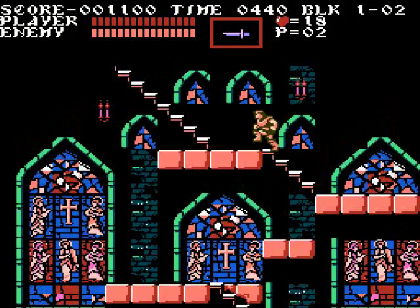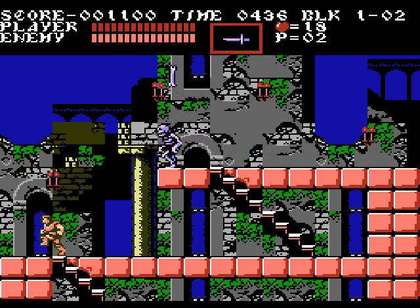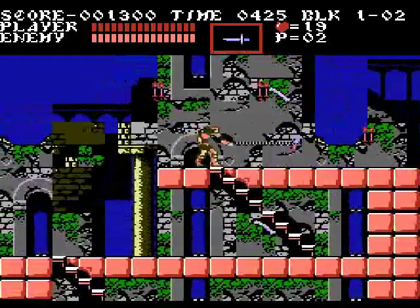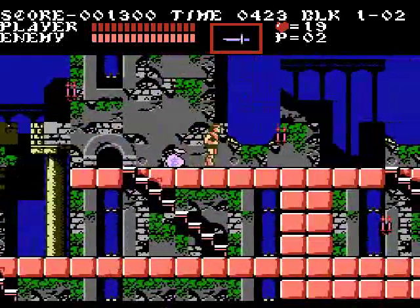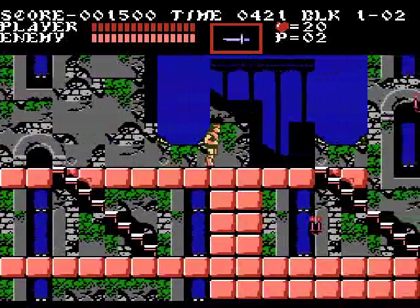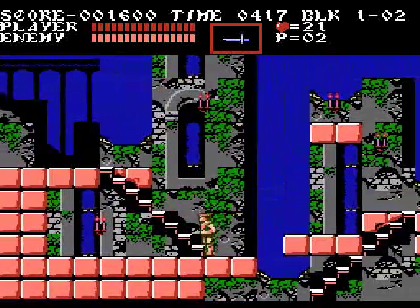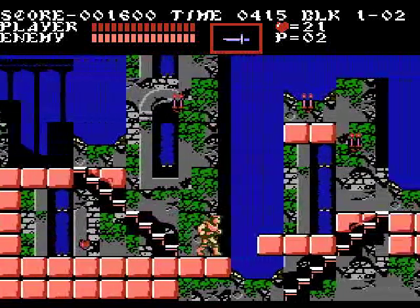Let's continue up the steps here. We should be able to clear this first stage. Damn skeleton — he's right on top of me. Die. Now let's go up the staircase. I got another skeleton approaching with bones — skeleton throwing bones. Money bags, I think they just add to your score; they don't really do anything special for you. We killed that skeleton, so let's just jump over here and down the stairs we go.